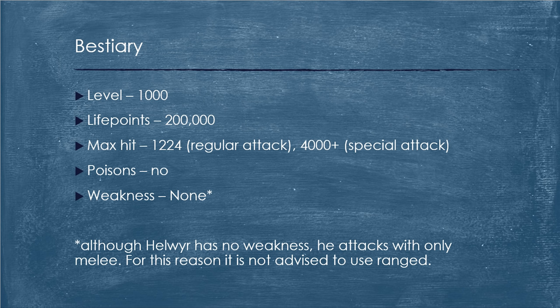Now it's time for a little information about the boss. Helwer is level 1,000 in combat and has 200,000 life points. The max hit is 1,224 with a regular attack, although he can hit over 4,000 with a special attack. Helwer does not use poison and is also weak to nothing. Even though Helwer has no weakness, Helwer only attacks with melee, so I would not recommend using ranged.